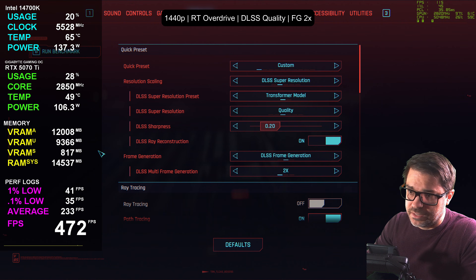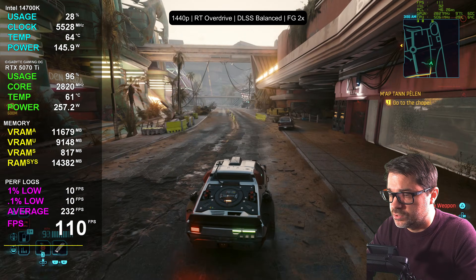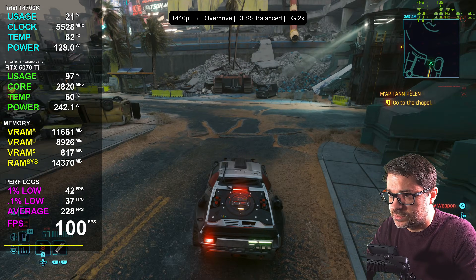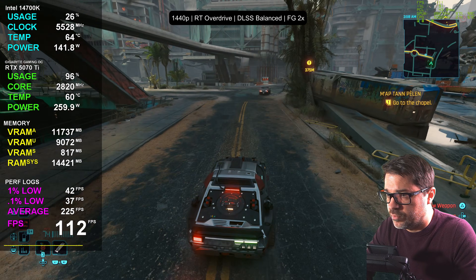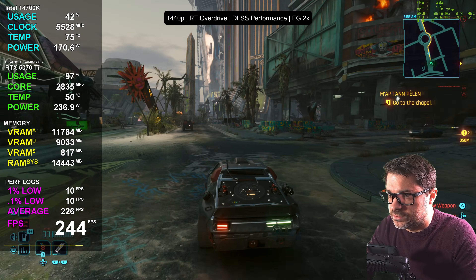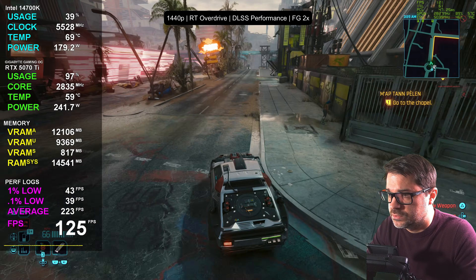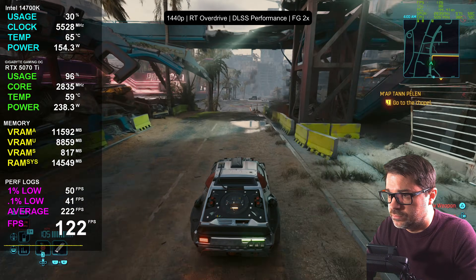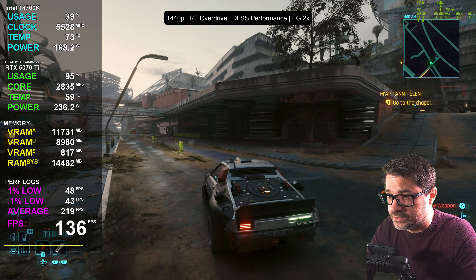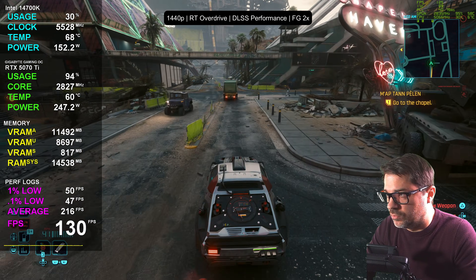Dropping to balanced upscaling next: we're at 109 FPS, PCL down to 42 milliseconds. Going down to performance: that gives about 125 FPS and 43 ms PCL — also acceptable. I would probably stick with quality upscaling — a slightly higher PCL is worth it to avoid upscaling as aggressively. At 1440p, quality still looks really good, and you don't need to go to performance on this card at 1440.